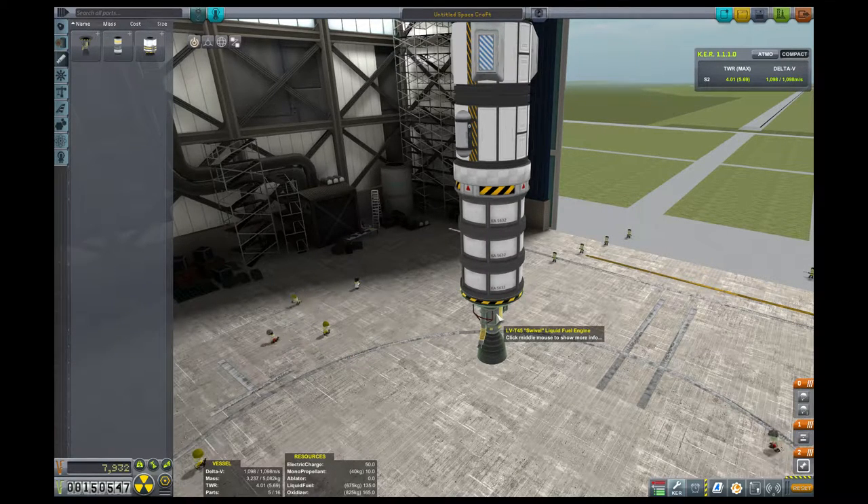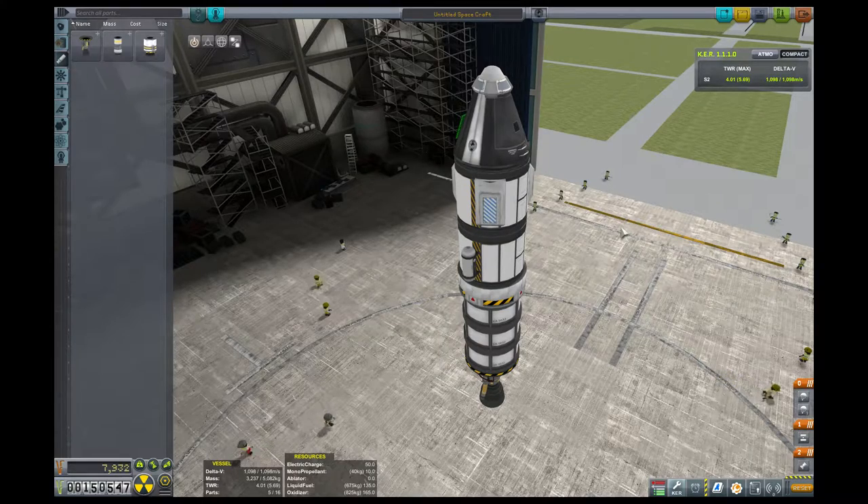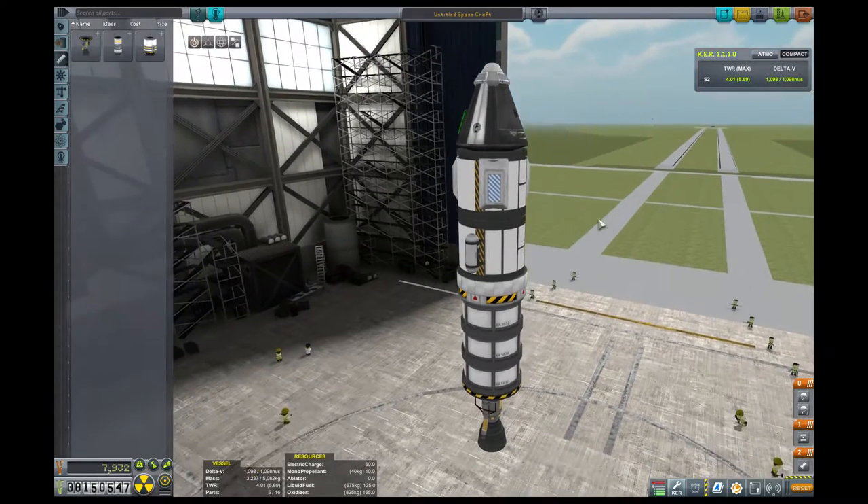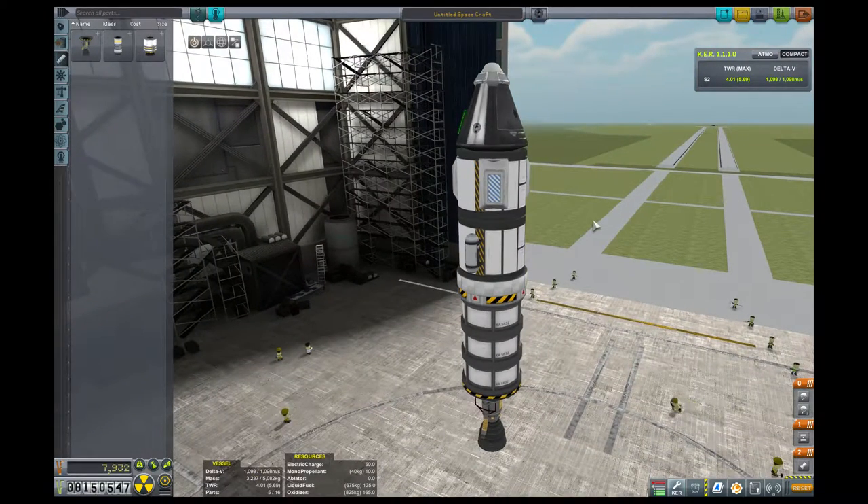A TWR of one means the thrust you're generating is only sufficient to cancel gravity. So basically, if we have a TWR of one, the rocket doesn't go anywhere — it just sits on the pad and hovers. If it's anything less than one, we're not quite countering gravity, so there's still weight on the ground. You want to go slower at first and then accelerate the higher you get. The reason is there's actually air close to the ground, and the whole challenge of a rocket is pushing your way through that air in addition to gravity.